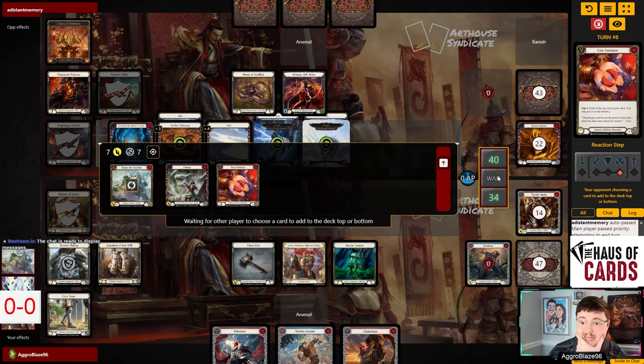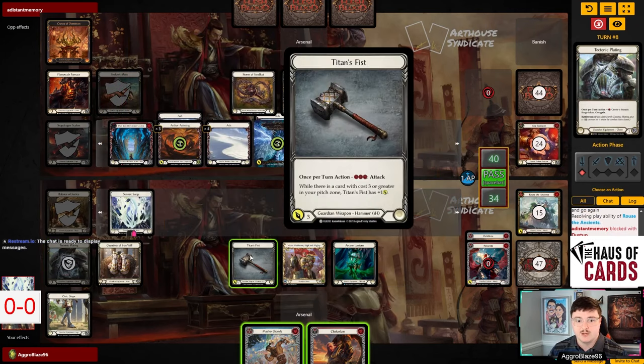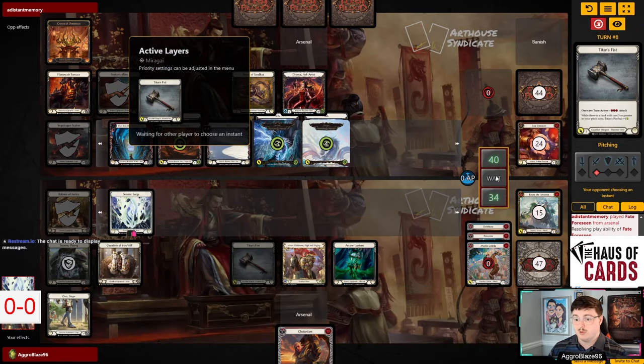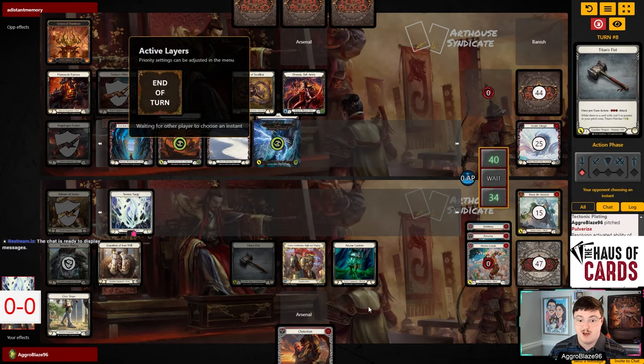They haven't taken any damage yet, but we're also up on cards, so the fact that they haven't taken any damage is really not that relevant to us. We're gonna pitch this to make a Surge, then I'm going to kill the Mirror Guy. We're gonna play our board-clearing part of the game here, trying to keep the relevant dragons clear, and we're just working towards setting up some offense.